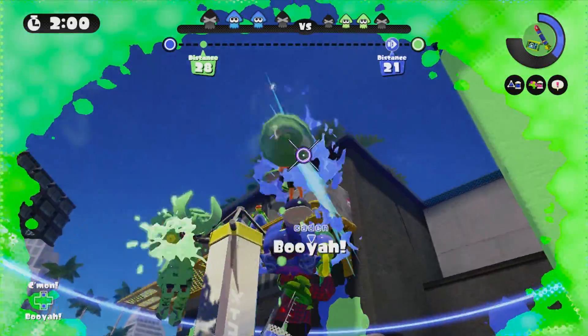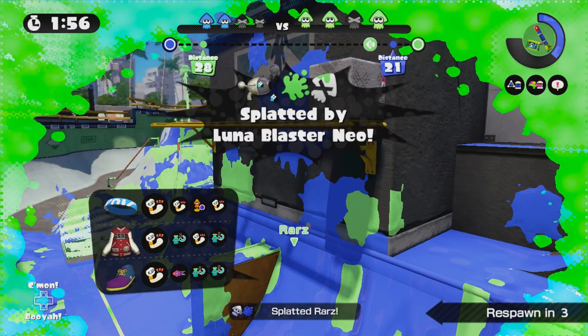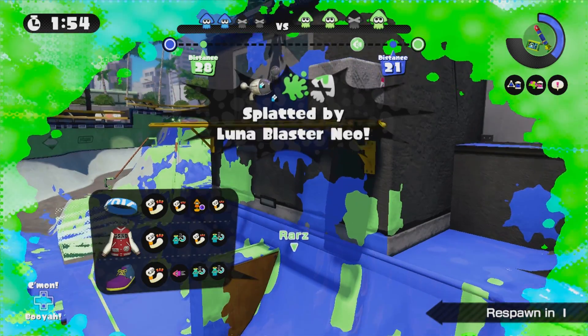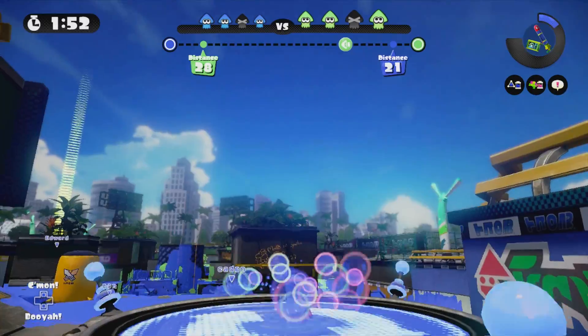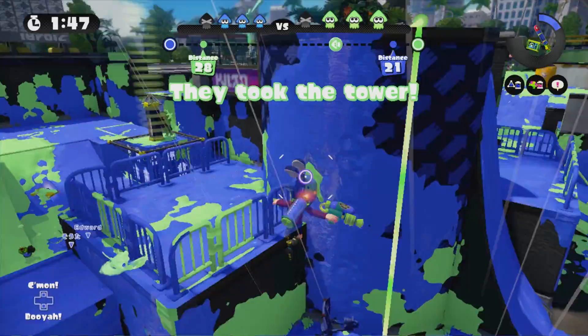That's not all. We've also got the Soda Slosher. Based on the regular Slosher, it has some adjustments to the setup. Splat Bombs spread ink far and wide, charging up the powerful Ink Zooka — this one's pretty cool too. The set is bubbling with offensive and defensive power — give it a go, you'll see the difference.